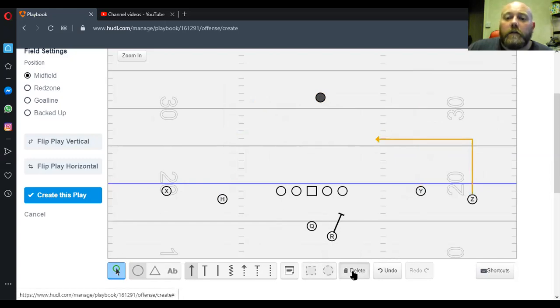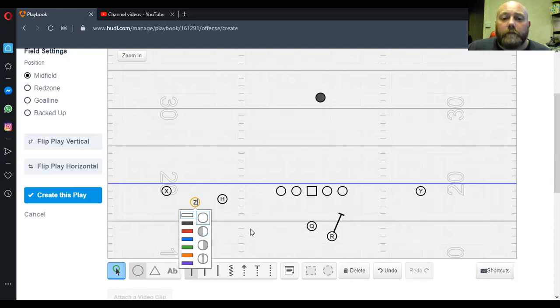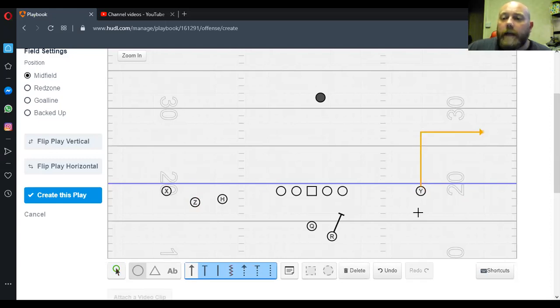In our situation, because our X and our Z are on the line, our Z will come across into trips. He'll sit in the middle of that trips grouping. When he comes across he brings his route across. So on the backside this guy is still running his route, and on the front side this guy is still running his vertical and his outside fade.